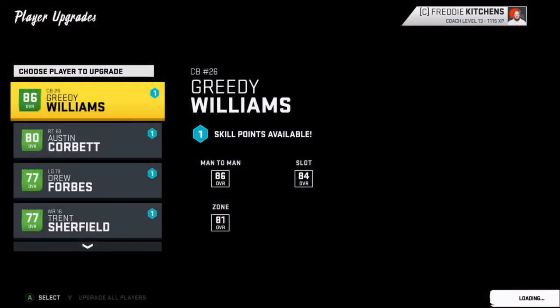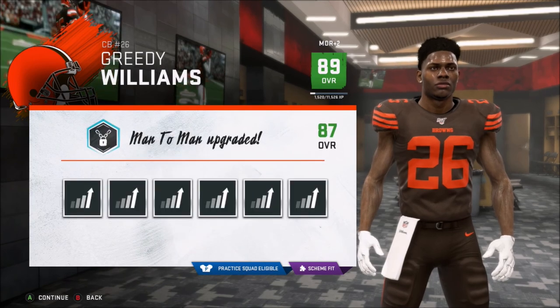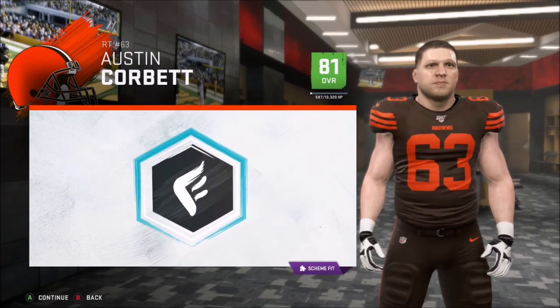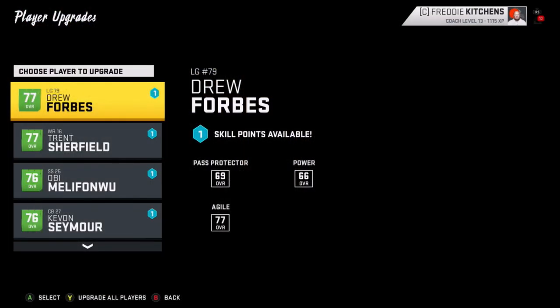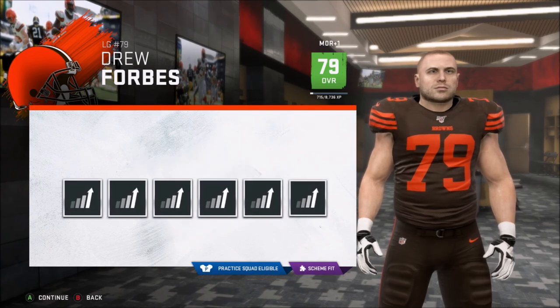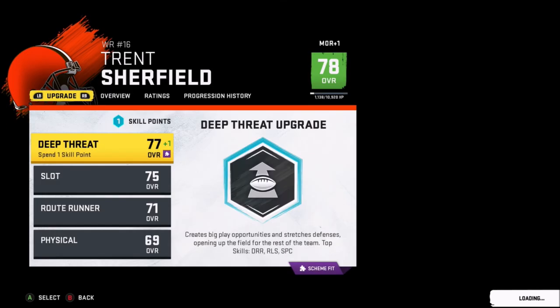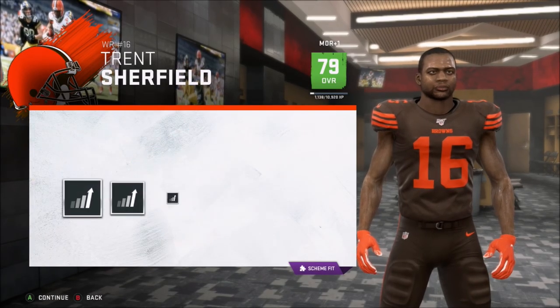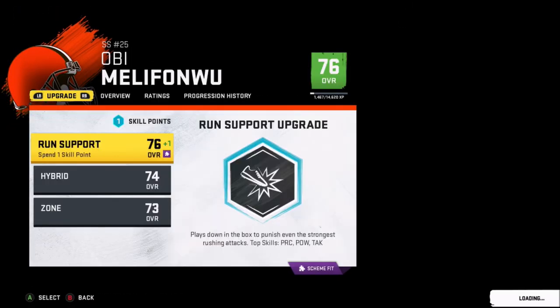Let's go ahead and upgrade players — let's see who's got upgrades. Greedy Williams is going to be my number one after this season — I don't know how long I got him for, maybe another year or two. Corbett, yeah, go ahead buddy, get better. Drew Forbes — boom. Man, I can pump Shurfield up. I'm doing that right away. I locked you in — I've bought in on you now.